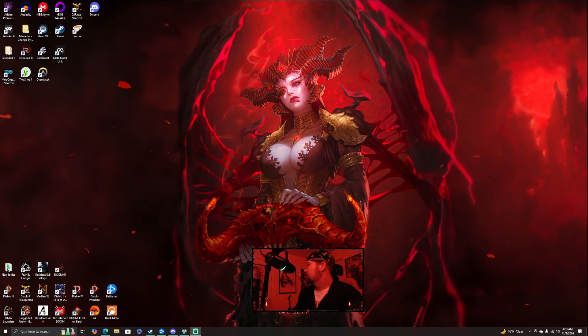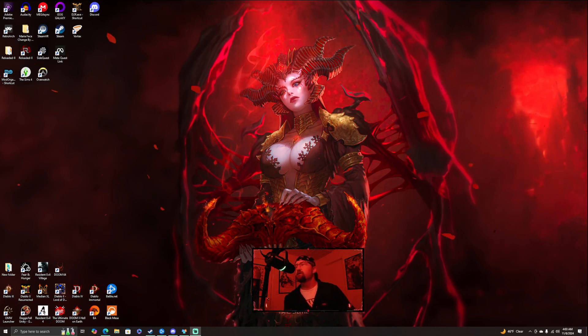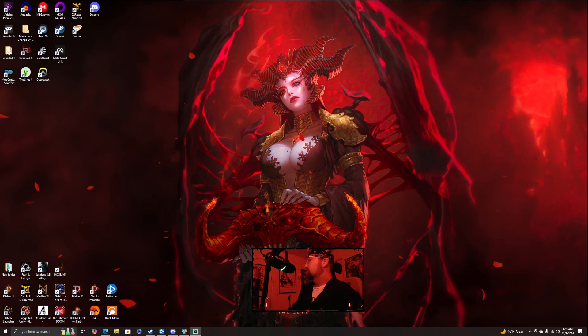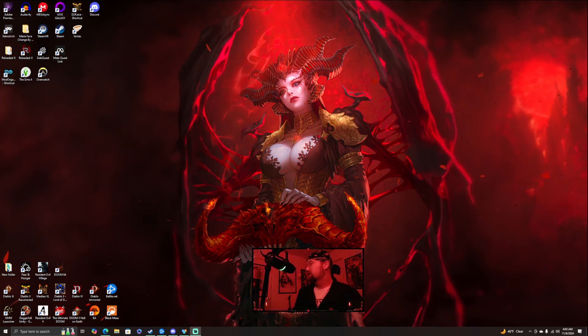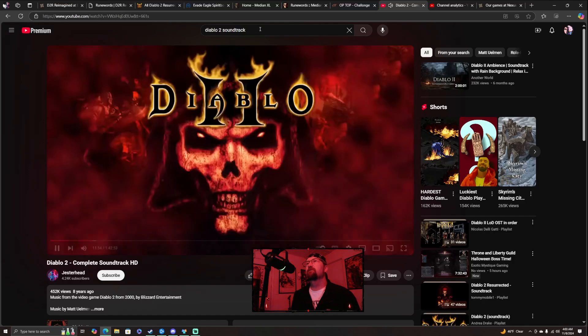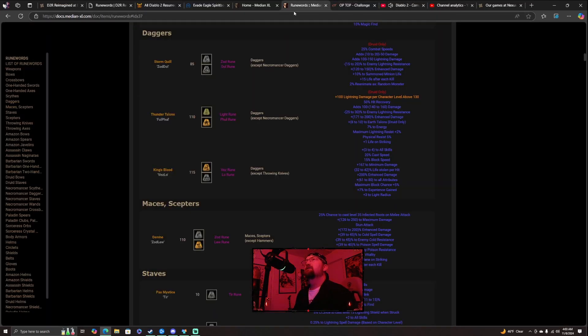What is going on everybody, hopefully y'all can hear me. Today I'm just going to continue with the runeword series for Median XL. Let's pick up right where we left off — I believe the last thing we did was Syphes. So we're gonna pick up with daggers. The first one we're gonna talk about is Storm Quill.